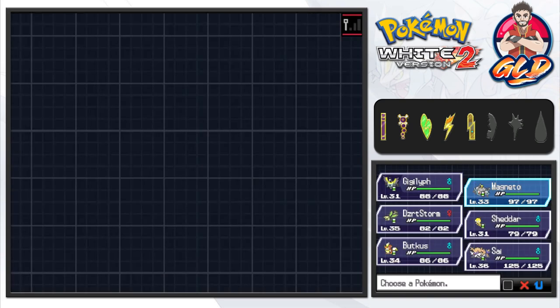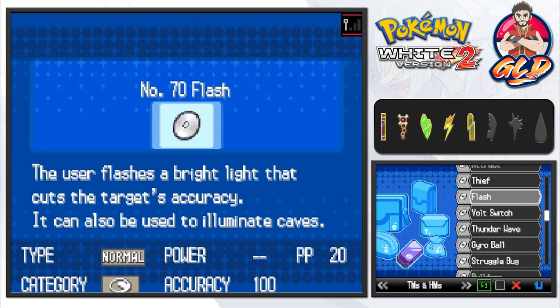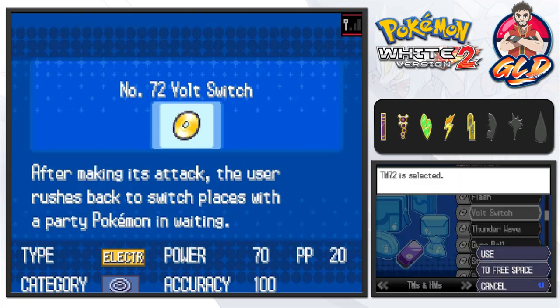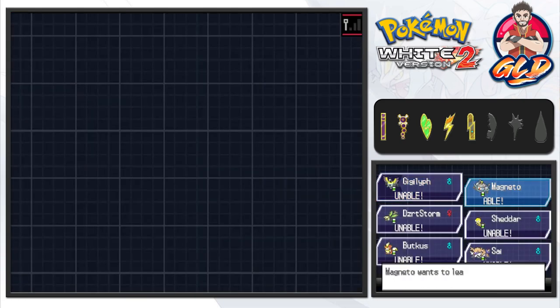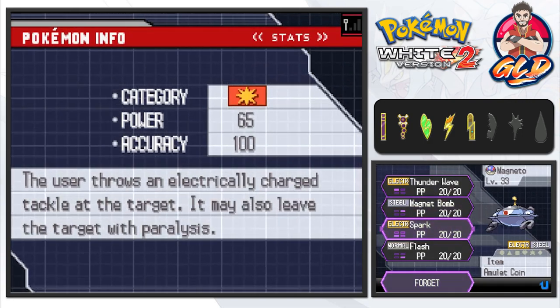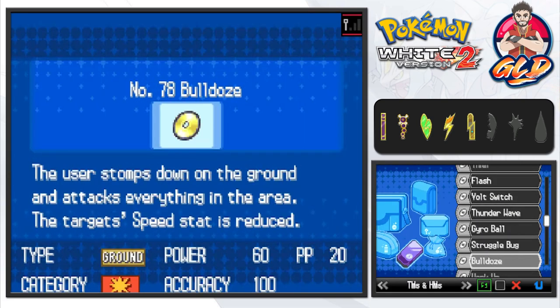Let's see what moves it has — I have Volt Switch, which can actually work with Magnezone for some good strategy. Spark is a physical attack, so there you go — Volt Switch is the better option. Let's check if there's anything else we can use.